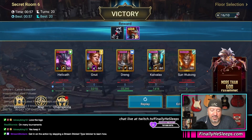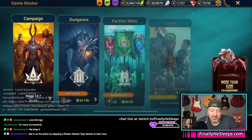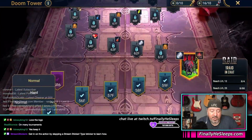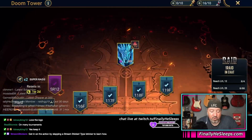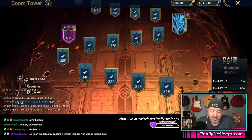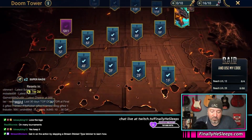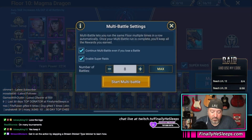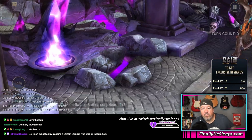Up to floor 66. Doom Tower art is complete. I've got nine days to come back through. Let's just run these and get them over with.